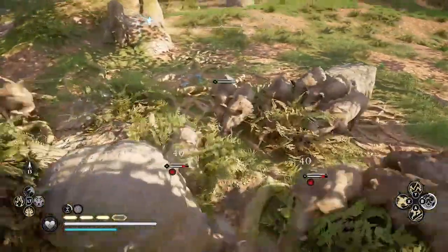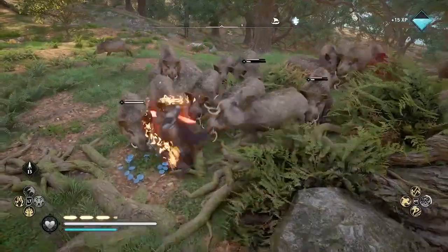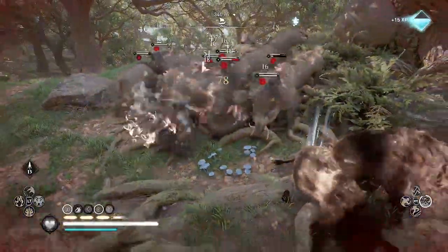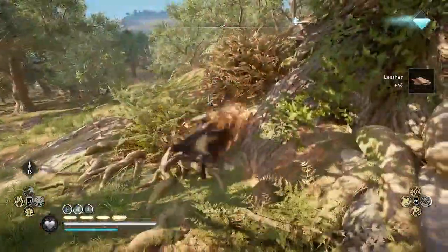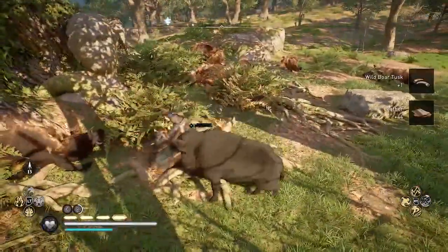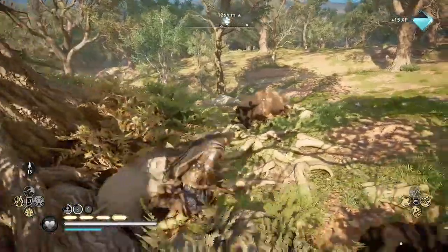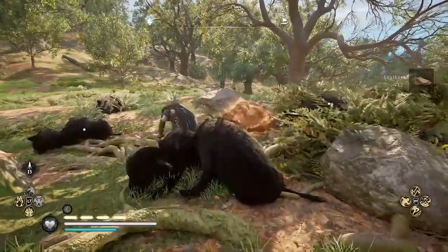Let me speed this up to double time while I dispatch these boars. I'm using the Fire Strike ability, which I recommend if you have it. The Poison Strike ability is also good to help get rid of these animals. I also have the Battlefield Cremation skill from the Bear skill tree, which makes the corpses keep burning.